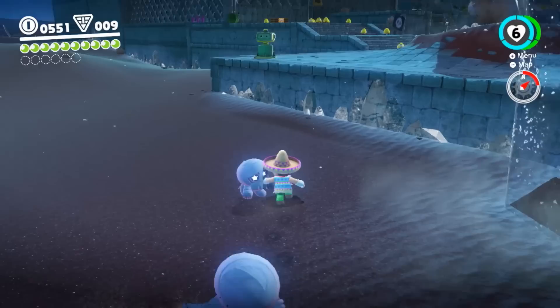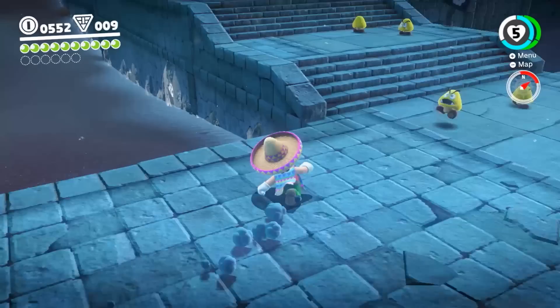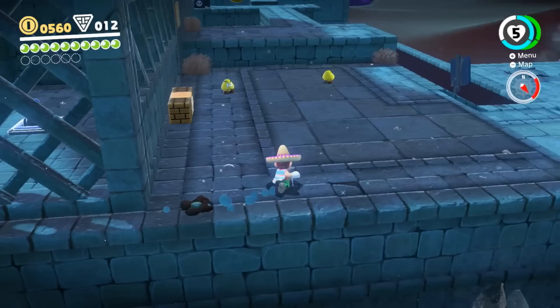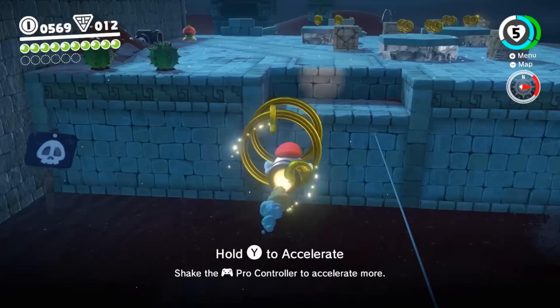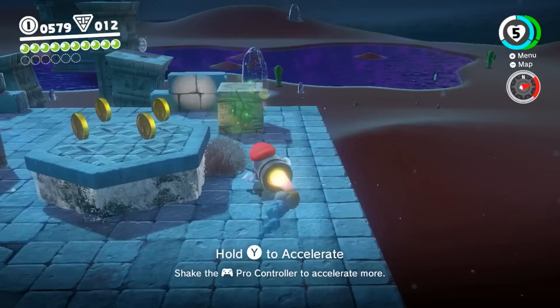3D World is the four-player one, and 3D Land is the portable one — great game. New Super Mario Bros. is the 2D throwback to NES and Mario World. They're bad with naming. There are purple coins in the top left — those are region-specific. I'm getting these to cash in for specific outfits in the Sand Kingdom, like a cowboy outfit. These are different from blue coins — there are no blue coins in this one, and no Yoshi coins.